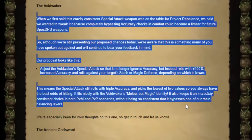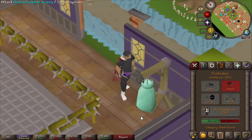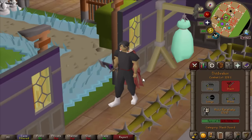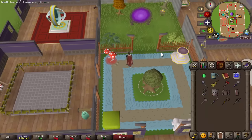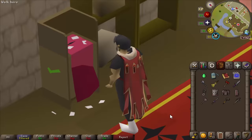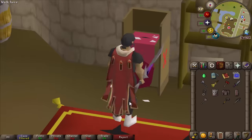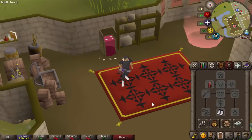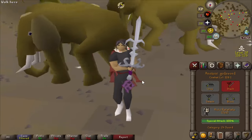They're also coming for the Voidwaker, and I don't like this at all. They want to change it so it's no longer guaranteed to hit, which I thought was the main point of the Voidwaker. You're going to have reduced accuracy. The Voidwaker fits well into the special attack meta alongside other options that are still used plenty. On top of that, it's only been in the game for one year — we literally voted at the polls to bring this in, and already Jagex wants to change it.